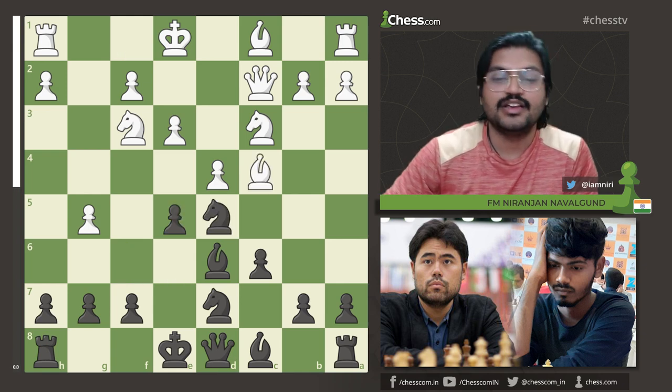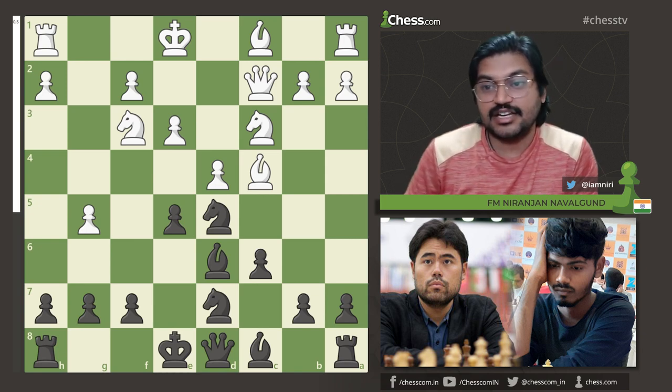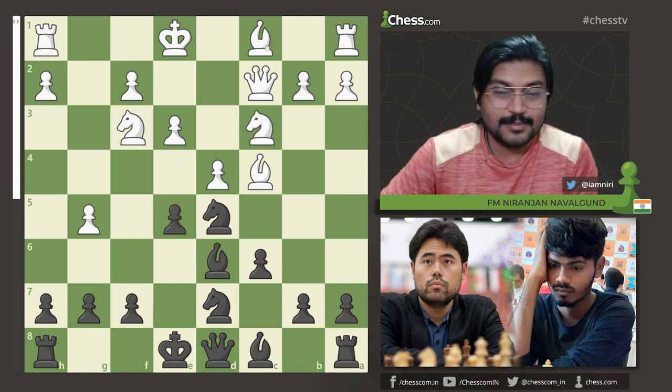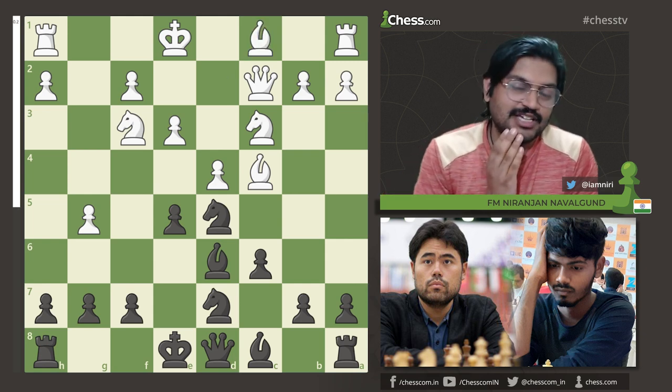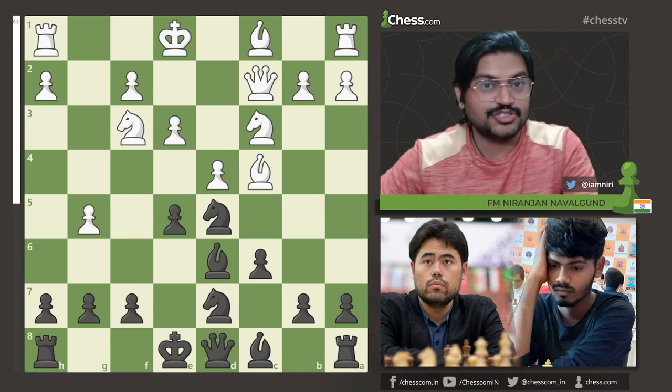Now e5. In this position after e5, there are different options White could go for — White could play Ne4 to attack the bishop, or Bd2 just developing another piece. But in this position, Hikaru Nakamura went wrong in the game.